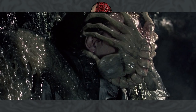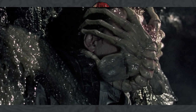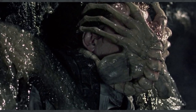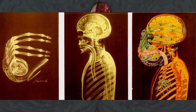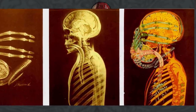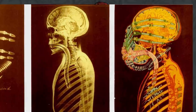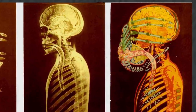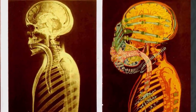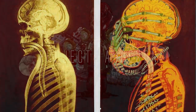A Xenomorph chestburster is the result of a facehugger's impregnation process on a host organism. For the sake of simplicity, we will just be talking about a human-spawned chestburster. Once the facehugger grapples onto a human host, the host is incapacitated, and oxygen and other essential nutrients are transferred from the facehugger to the host, along with a cocktail of knockout biochemical drugs. These drugs keep the host in a deep coma-like state, while the facehugger deposits a collection of liquid mutagens which are very similar to the black pathogen in nature. These travel into the host and begin a massive reshuffling of genetic materials, transforming the host's living biomatter into the Xenomorph's genome.